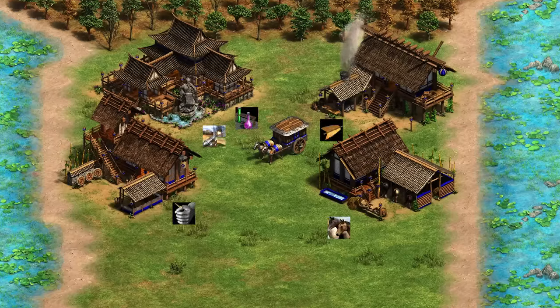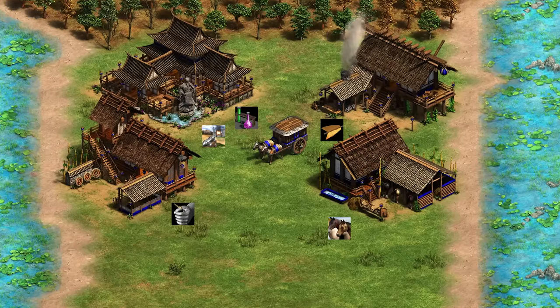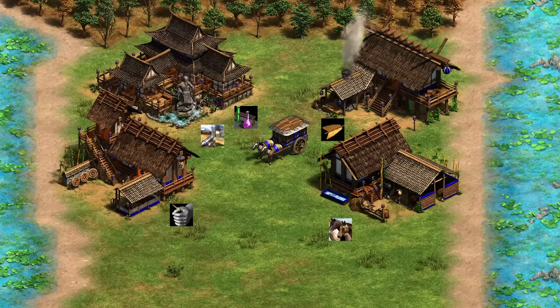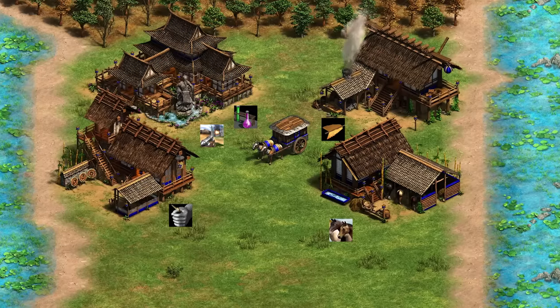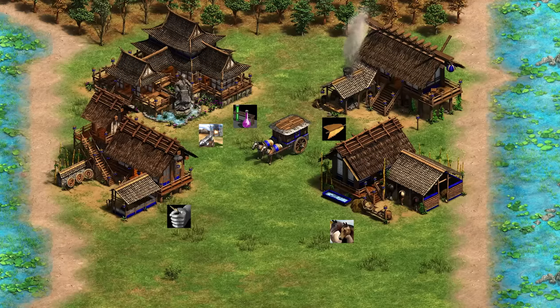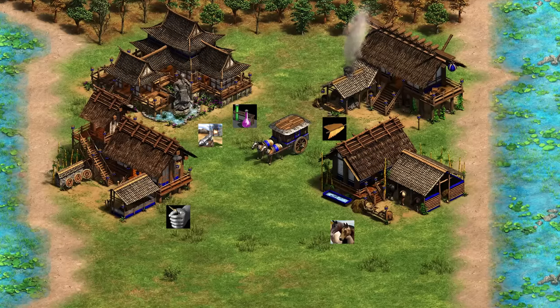Next up, we've got the Koreans with the War Wagon. This is upgraded exactly like a cavalry archer — fletching through bracer, all the armor you get from the blacksmith, and it also benefits from Husbandry. No Bloodlines, but it would benefit if they had it. It also benefits from Thumb Ring from the range.